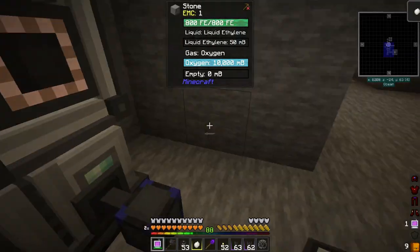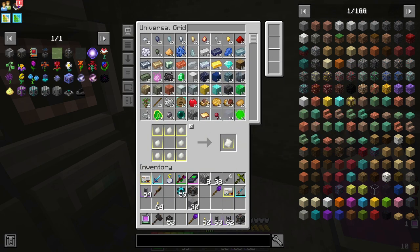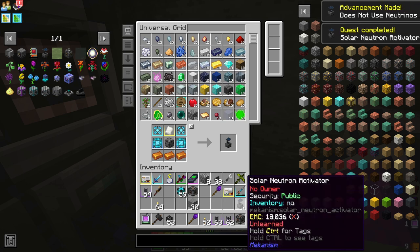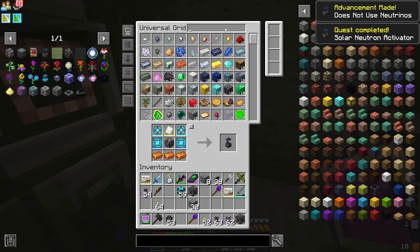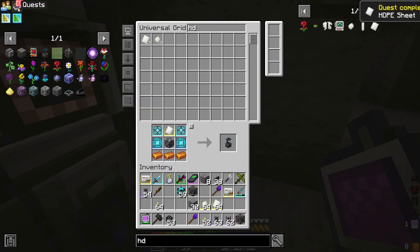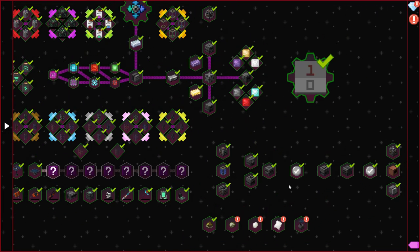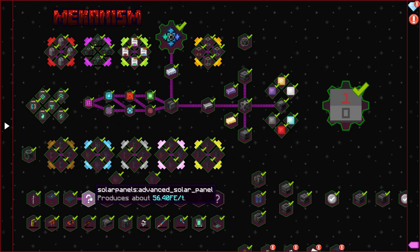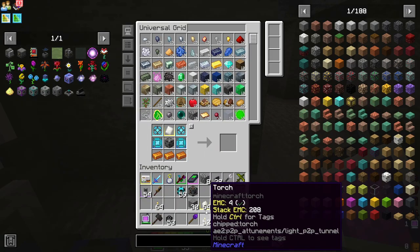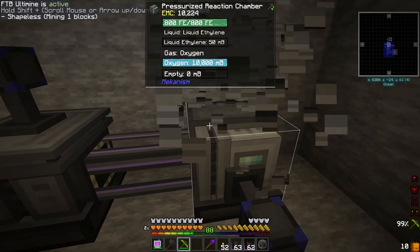So once we get this one HDPE pellet, we can put it in here, tell it to make a sheet, and teach it the sheets. Now we can request the solar neutron activator. I think we're going to have this in our inventory, and that gives us those mechanism quests done. The solar panels in this pack are sort of derped — there are supposed to be more quests for it.